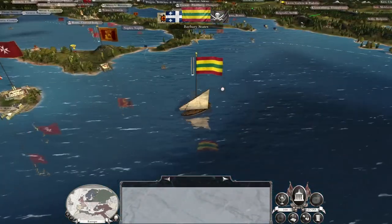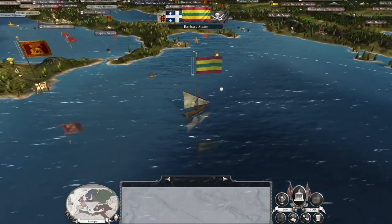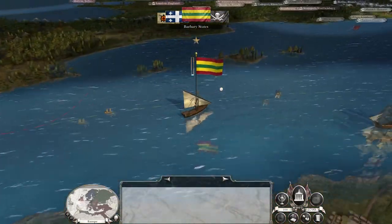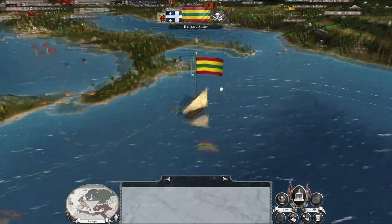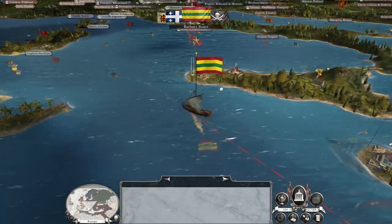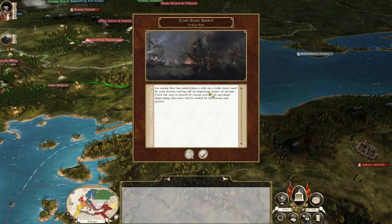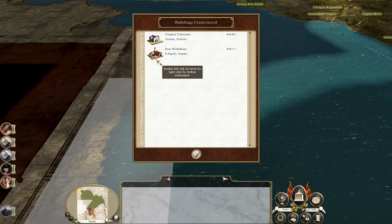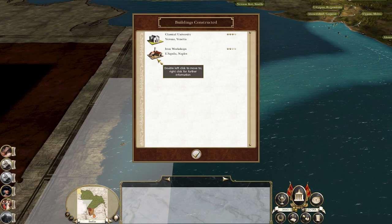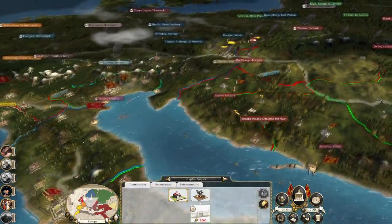Let's watch how the enemy responds. The Barbary States are probably going to do some raiding and pirating. We're doing a bit of pirating — about 3,600 income from that. We've upgraded our university and put an iron workshop in Naples.